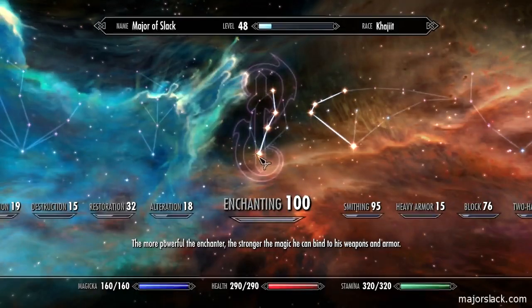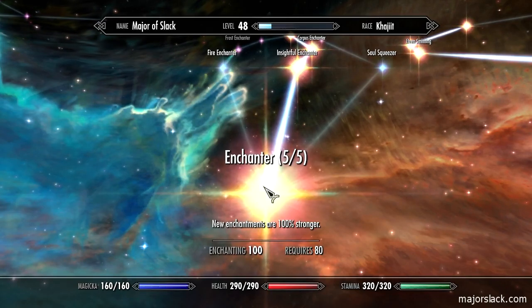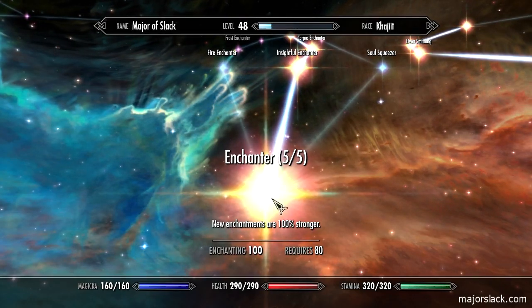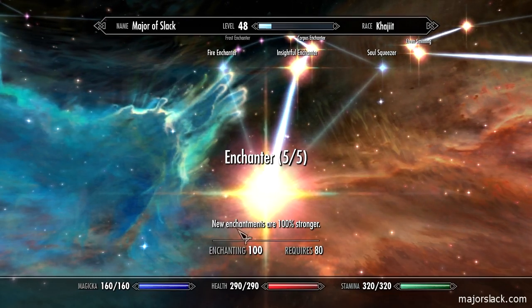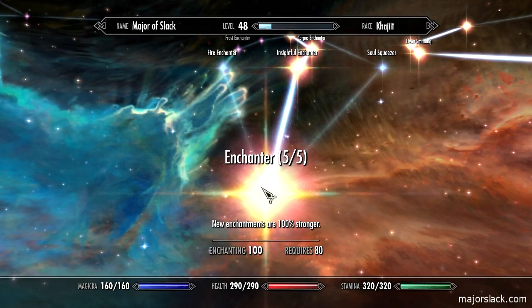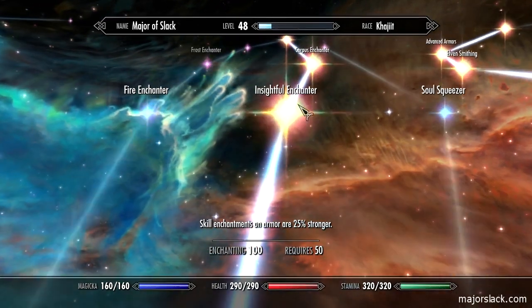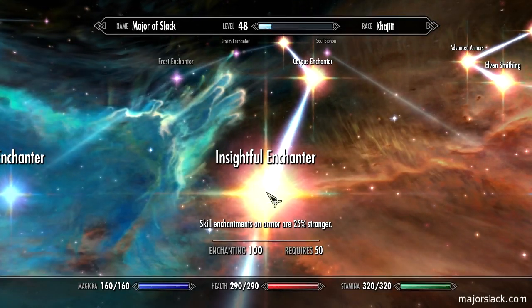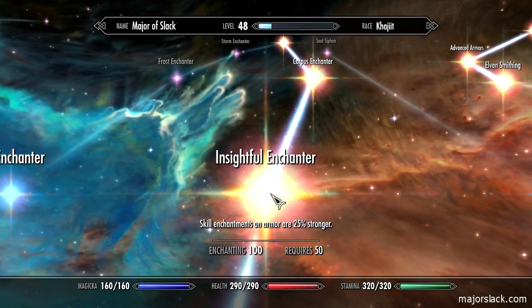Next, enchanting. I've got the enchanter maxed out — same as alchemist in the alchemy tree. Enchanter at max means new enchantments are 100% stronger, with each level adding 20%. So enchanter 1 is 20% stronger, enchanter 2 is 40% stronger, etc. This one here is also very important: skill enchantments on armor are 25% stronger, so when you're making enchanted gear, you definitely want that one.